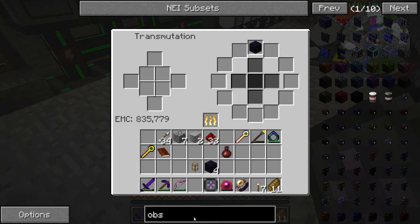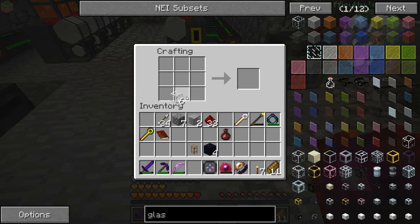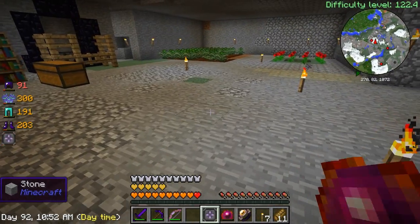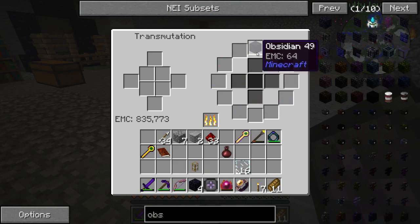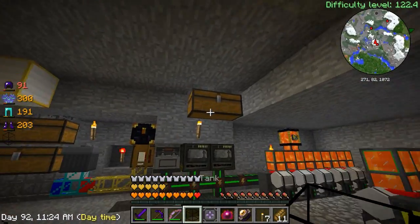We need one more tank — let me grab some more materials and some glass to make more tanks. I genuinely can't remember the recipe for this. I think we need another bit of obsidian... there we go, got there in the end. Let's throw all of this stuff in.